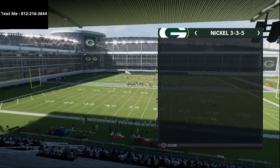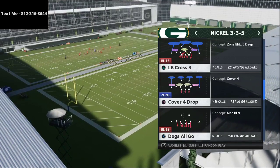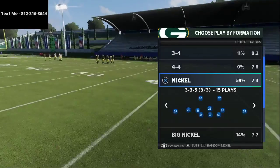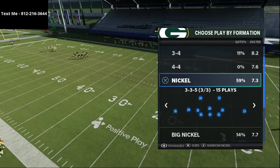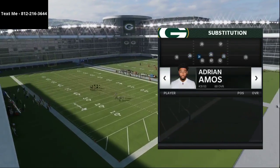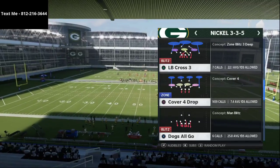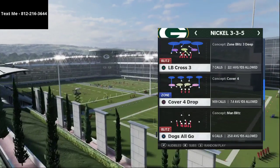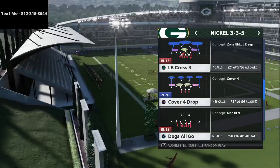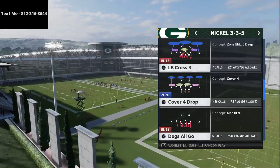First and foremost, you want to set all kinds of different things in your audibles for 3-3-5, so you can always call Cover 4, Cover 3, or Cover 2 with this defense. The pros audible into 3-3-5 Wide from 3-3-5. You can do this with the Green Bay Packers because they have fast enough safeties. Basically, I've subbed safeties in at all linebacker positions, put two linebackers on the defensive line, and a nose tackle as well. So you essentially have eight corners/safeties on the field, two linebackers, and one defensive end — really fast players who react well in zone and man coverages.